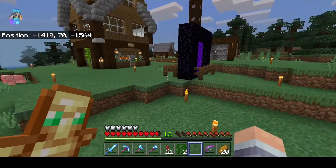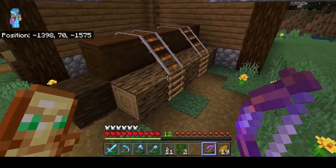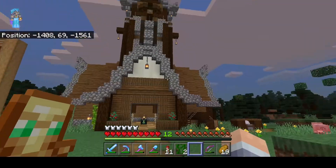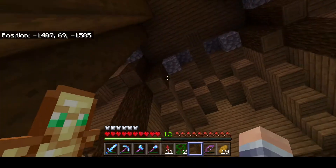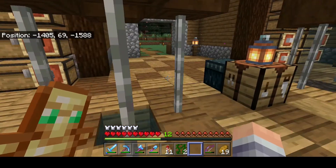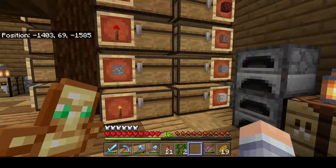I also improved the shopping district, but that's something I can show you in the next episode. These cute rails here make it feel like these logs are actually held down by them — that's cool. There are still some things I need to go around doing, like the ceiling of this — I don't like how it looks. And there was a creeper that blew up here — actually two creepers. One blew up right over here, destroyed all of these chests, and I had to remake them.